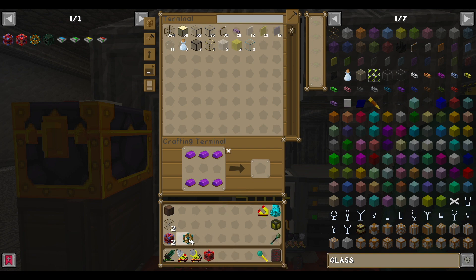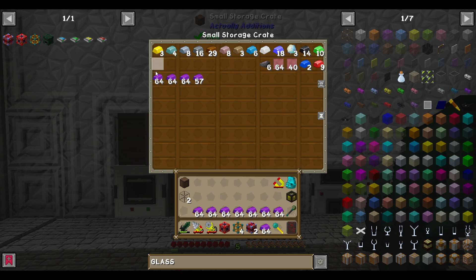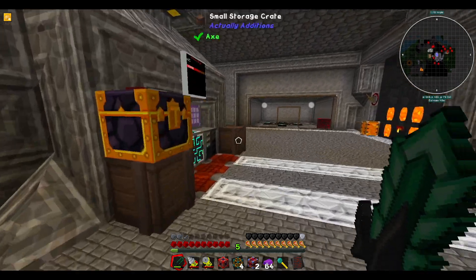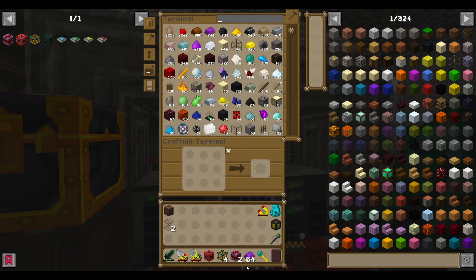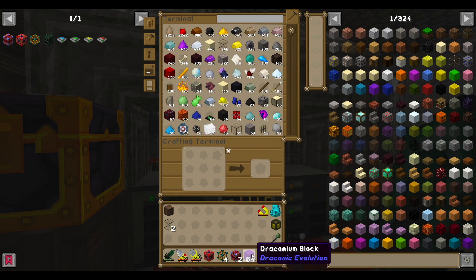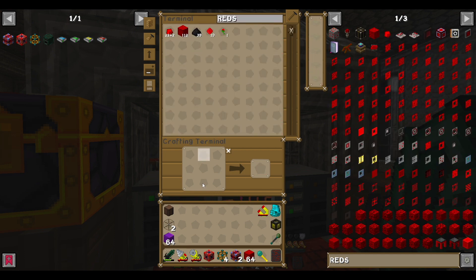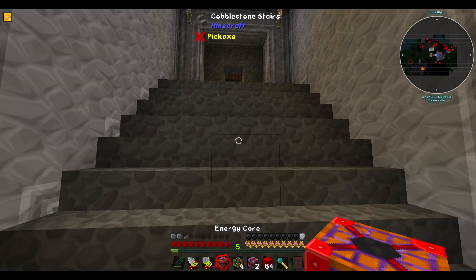We wanted to make ourselves a tier 4 energy core, and for that we needed a lot of draconium ingots. Let's see how many of these we can make — that should be more than enough. We've also got some redstone blocks, so we just get a stack of those as well. I feel like that's all we're going to need, so let's go set this up outside.